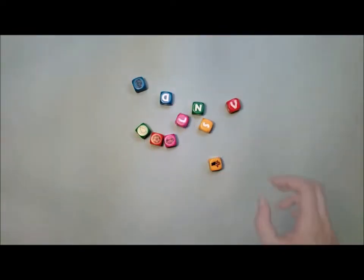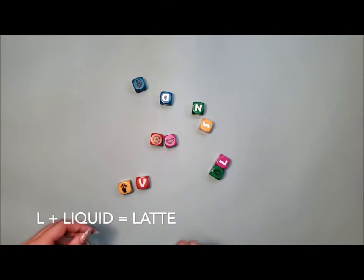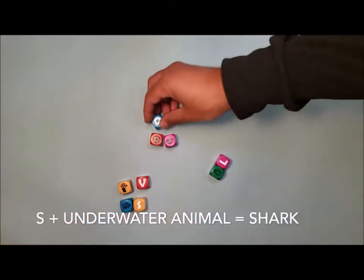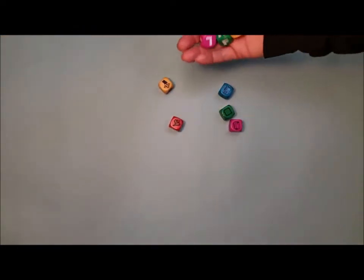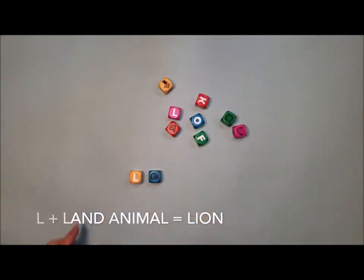Race to find words that start with one of the letters and belong to one of the categories shown on the topic dice. The two dice in the pair used to create a word must be different colors. Each time you find a word, collect the two corresponding dice. Players gain one point for every pair found.